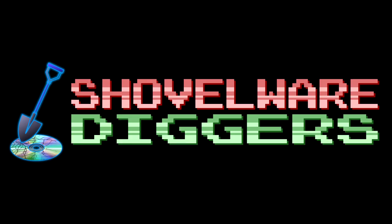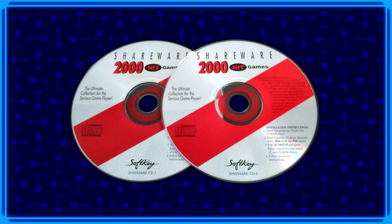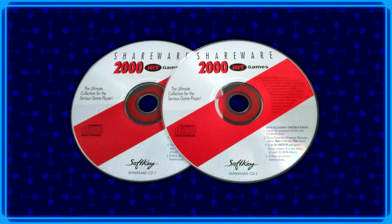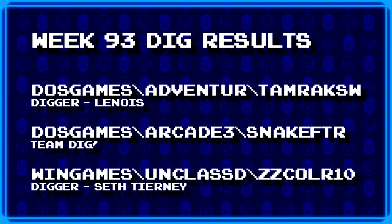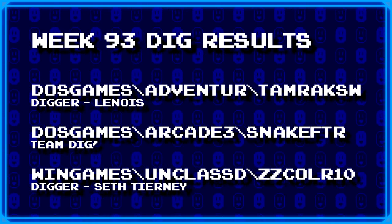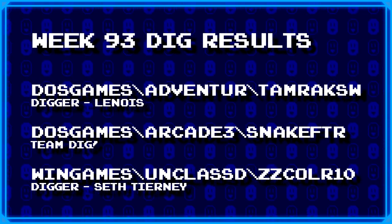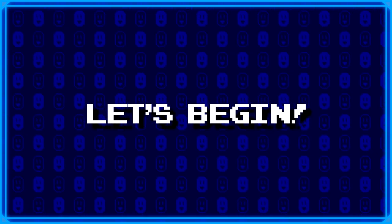Welcome to Shovelware Diggers. Our dig team is currently excavating the Softkey Shareware 2000 Hit Games 2CD Collection. You can find a link in the video description containing the entire directory structure of this archive. It's week 93, and this is what our diggers have for us today. For more information on how to join the dig team, simply head on over to the Patreon page linked in the video description. Now without further ado, let's begin.